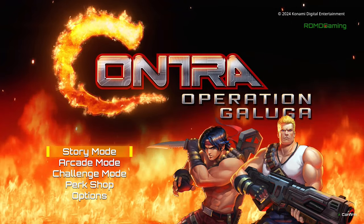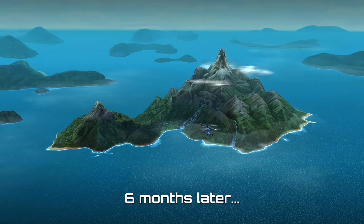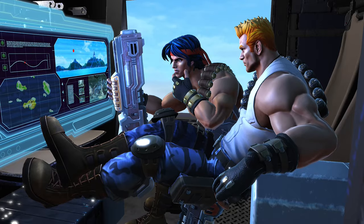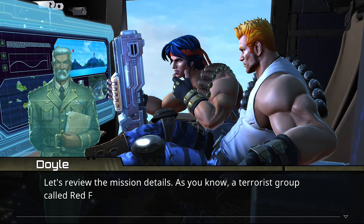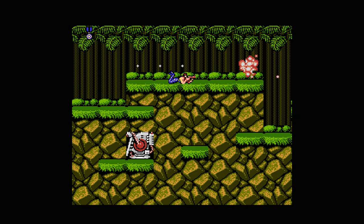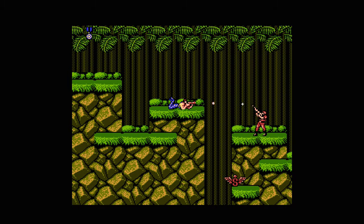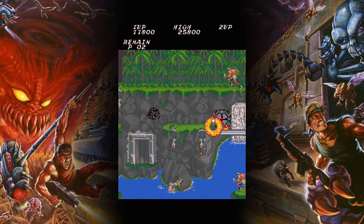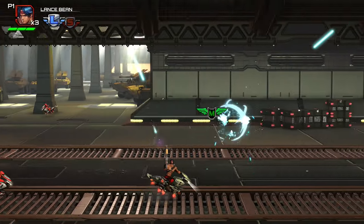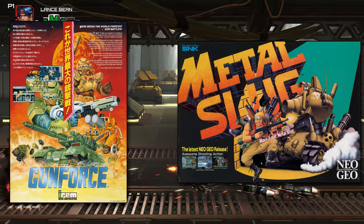Contra is a series that defines the run and gun genre. In 1987 Konami released the original Contra in arcades. The game was steeped in 80s film references drawing from films such as Rambo and Aliens. It was fairly easy to find Contra either in its arcade form or in a NES PlayChoice 10 cabinet version. The game was a superb masterclass in action shooting gameplay, setting a high quality bar for other games to follow even to this day. The franchise would go on to spawn over 12 games and would clearly inspire series like Gun Force and Metal Slug.